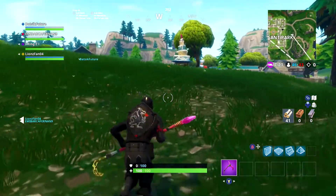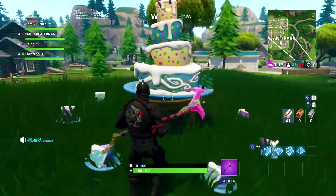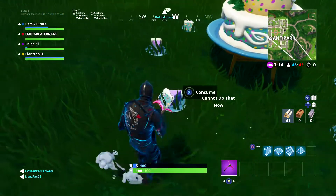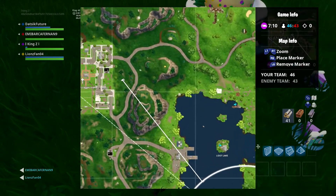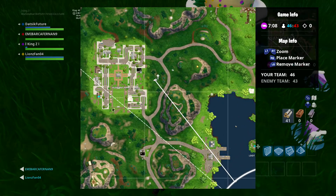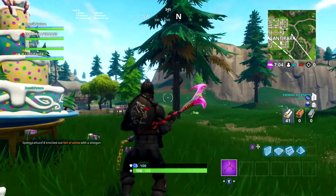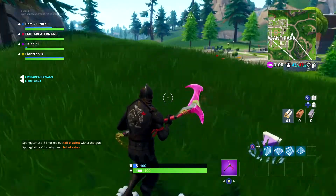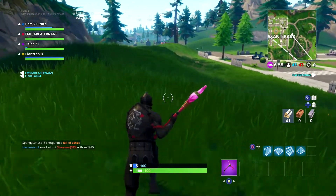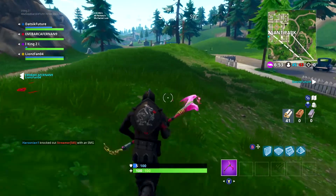Alright, we made it here. This next cake is over by Pleasant Park, kind of east of Pleasant Park. Here it is on the map zoomed in so you know the exact location. It's pretty much directly east of Pleasant Park, kind of to the left of this little tree right here. That's the second cake on the left side, which would be cake number 7 if you got all of them starting from the right side.